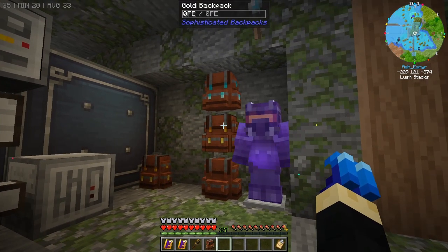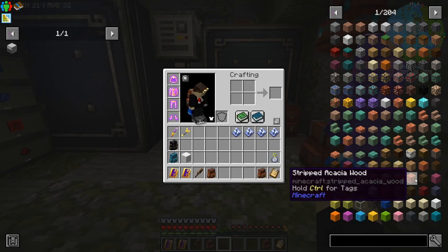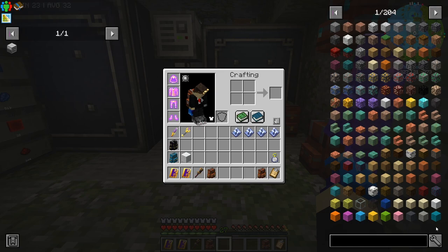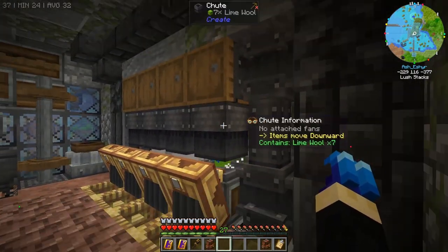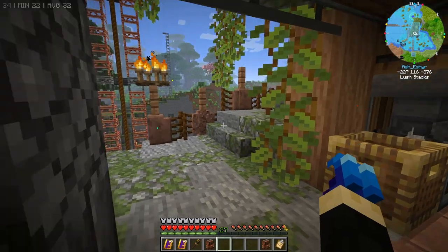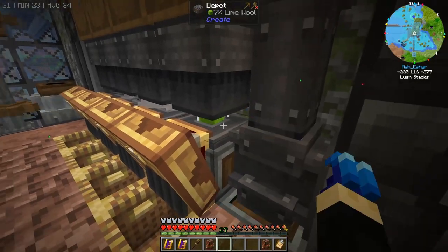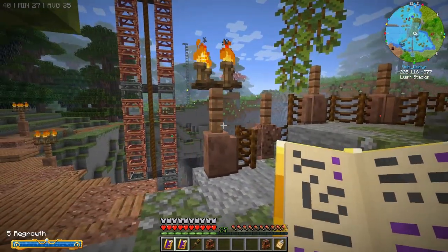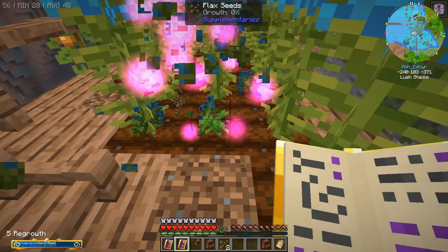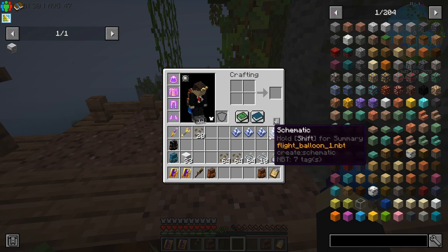We'll grab this one for our resources, and I've got our flat balloon schematics as well. We're gonna need the dye — I'm sure we can find that easily enough. What we need is wool — more wool than we have here. We could just grow our flax with our Regrowth spell I think. Yep, I think that's what I'm gonna do. Doing this for a couple minutes and even modifying my spells to do it better — I think this isn't working too great.